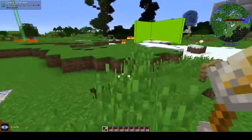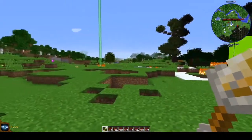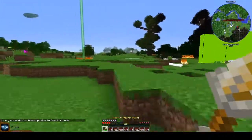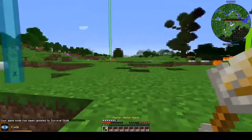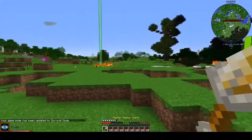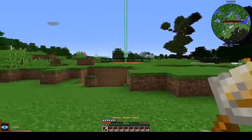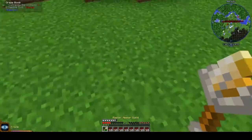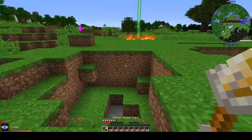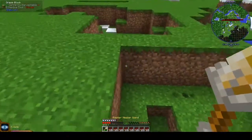So the first one pushes you to the right and to the left. Let's see what the cooldown is. How do you control it? So if we were up here, we take it in this direction. So that could be used as like a jump feature, almost.